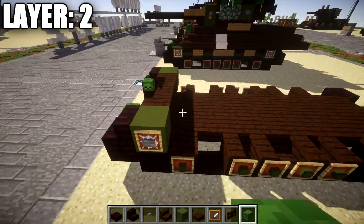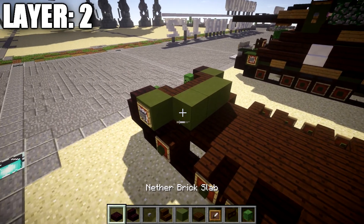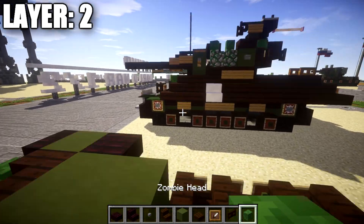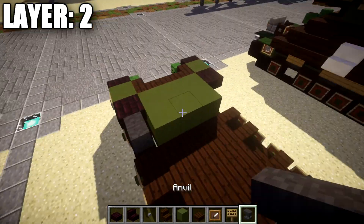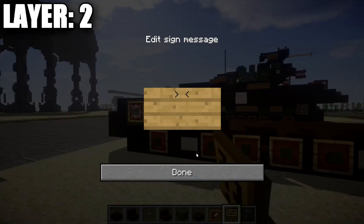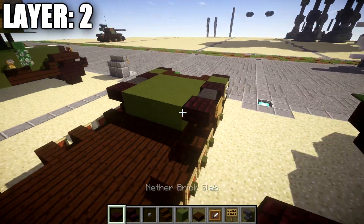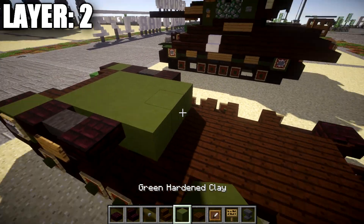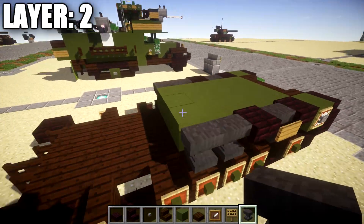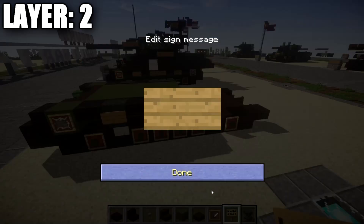Once that's done, continuing toward the back, take green stained clay blocks and place a row of three across, followed by a nether brick top slab on both sides. Then another row of three of green stained clay, followed by an anvil on both sides — which should be on top of the string causing it to float. Also place a sign on the side of these anvils. Continuing on, place another row of three of green stained clay across the middle, followed by a nether brick top slab again on both sides. Then two rows of three of green stained clay, followed by one and two anvils on each side, with signs on the sides of those anvils on both sides.